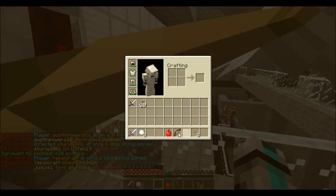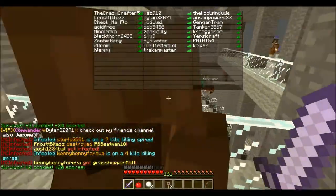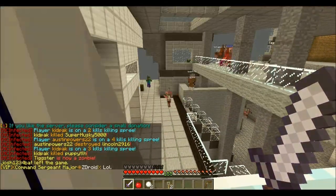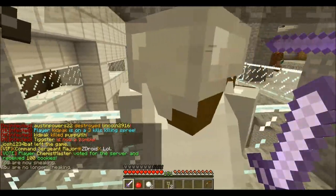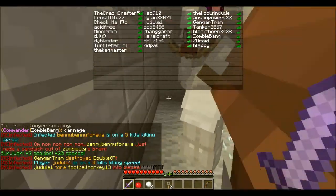Let's see how camping up on this balcony works out. You can see already half of the people are infected, so this is going to be a nice challenge. I like my challenges. I'm going to turn sneak off so I can run without glitching, because I want to show you the last parkour spot — if I can.